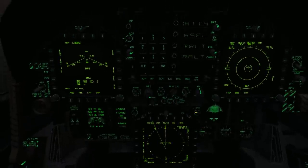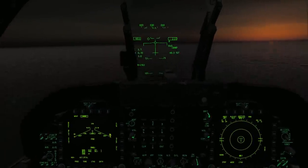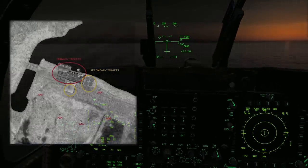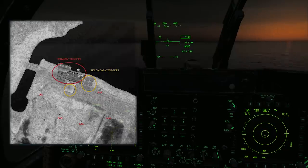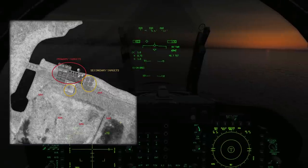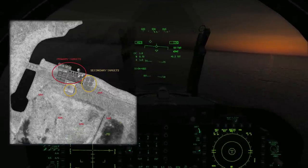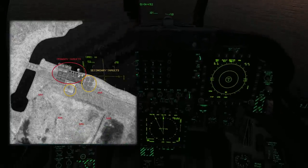Waypoint 2 is directly to the east and relatively close to Waypoint 3, which is our target area where we will find the nuclear facility. The primary targets are the two main refining facilities directly on the edge of the lake, with secondary targets being the administration building to the south and the cooling tanks to the east. The area is also defended by a number of known AAA sites and may also have IR SAMs deployed inside the area.